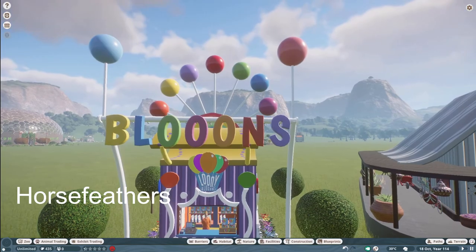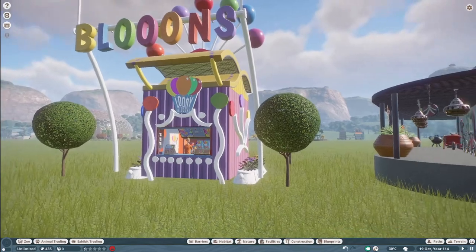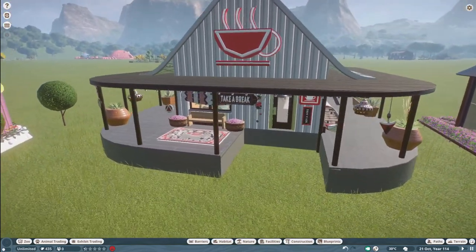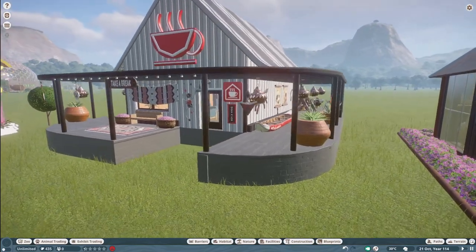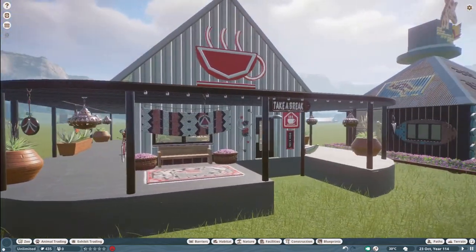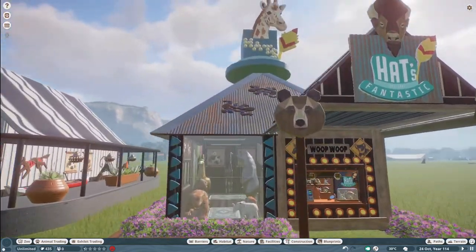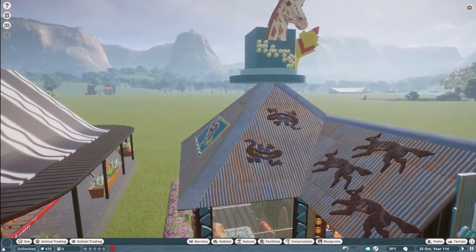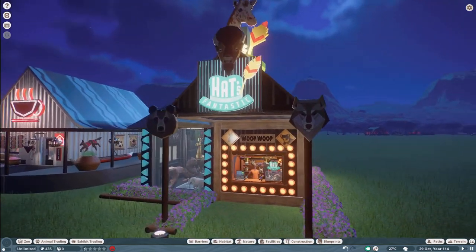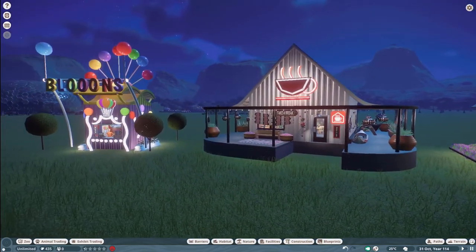Our next three pieces were made by Horse Feather. First off, we have a Looney Balloon Shop, and then we have a large staff room, and then we have hats. You can bring all three of these pieces into your zoo for right around $27,000. You do some very nice work here, Horse Feathers — thank you so much for sharing with us on the Steam Workshop.